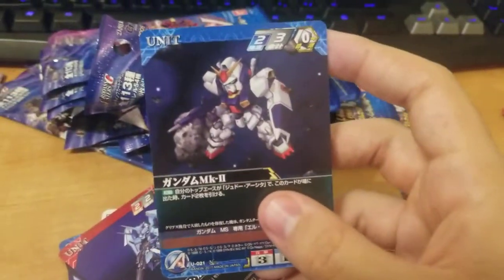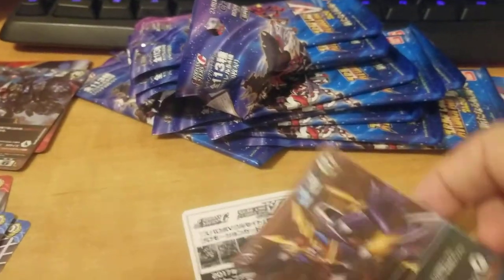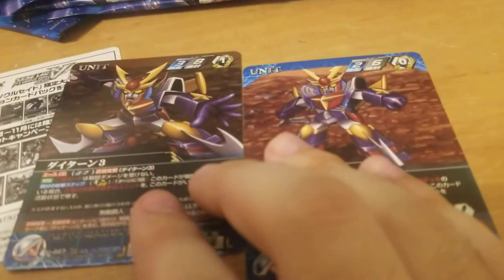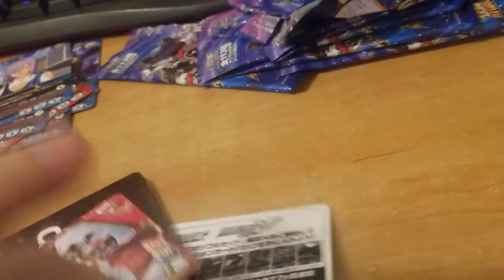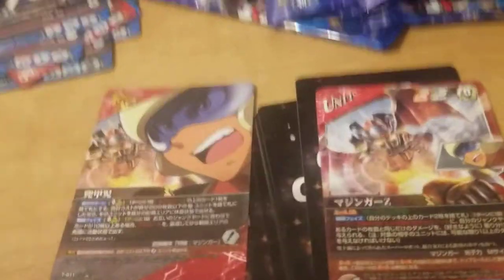Cross Ange character — I want Ange herself, if I'm gonna get them I might as well get the good character. Another Gundam Mark 2. Another Cross Ange — oh yay, Tessa! I like that character. Another stupid plane and another Die-turn, a different one. I should probably learn how to play this, I have some good cards. Got another Mazinger — same picture of Mazinger and Koji but it doesn't have the 'Top Ace' thing. The earlier one I got is obviously rarer but I don't know if it's just the art or different descriptions.